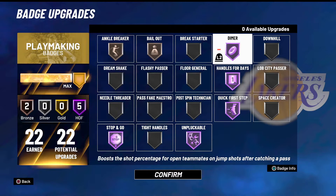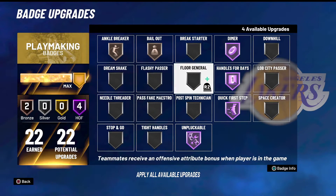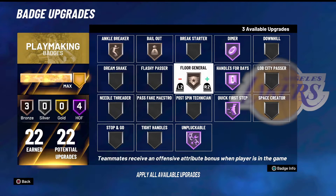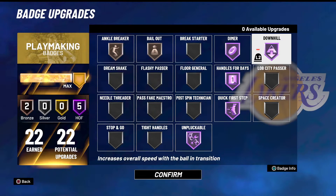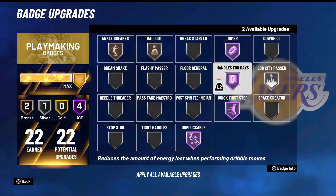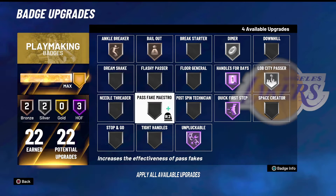There are rumors that Dimer actually gives a way better increase than Floor General — believe it or not. If you're playing with two play shots, one should rock one and the other the other. Floor General is very helpful to teammates, but if your teammates aren't known for hitting shots, focus on Stop and Go or Downhill. Stop and Go is actually really good this year — quick stopping is amazing. Downhill has you moving like the Flash on the court. Handles for Days, Quick First Step — I'd have those maxed out. Bailout is not as good as I thought last year.